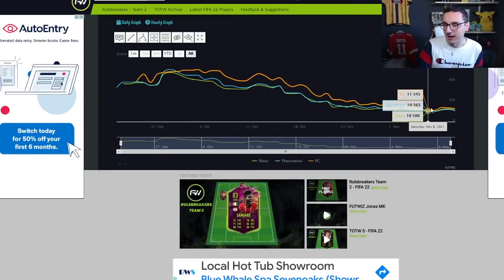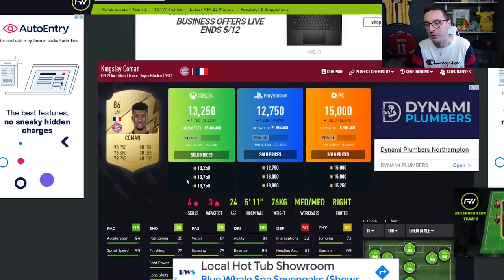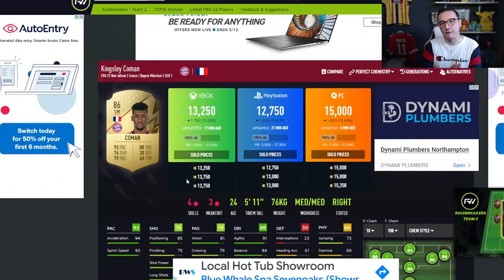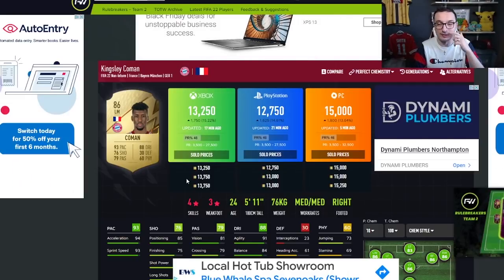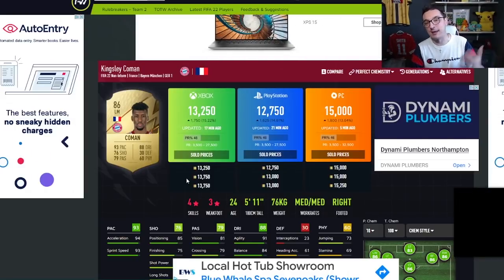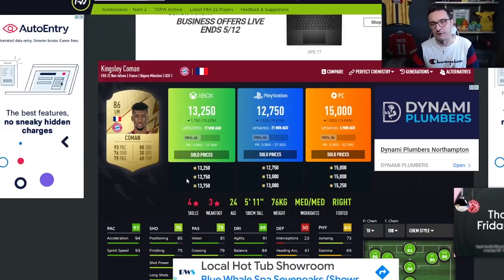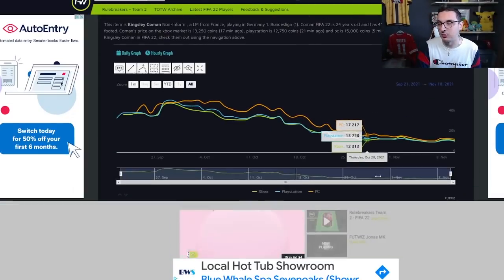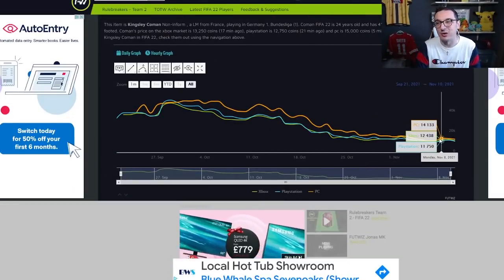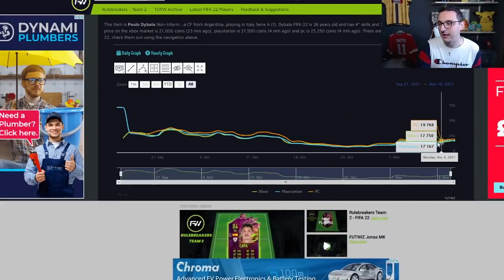At the higher end, Kingsley Coman's lows have been about 10,000 coins and his current high is 13,250 — you could probably sell to a lazy buyer at 14,000. The profit return per card isn't quite as strong proportionally, but if you're sitting on 500k you can buy 50 Kingsley Comans, sell them at 14k–15k each, and you're looking at about 200,000 coins profit — while still having transfer pile space to work with other cards. These cards are a no-brainer and his lows haven't really been any lower than 10k.